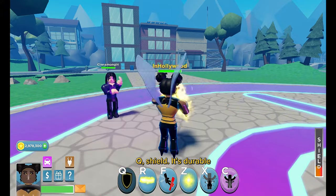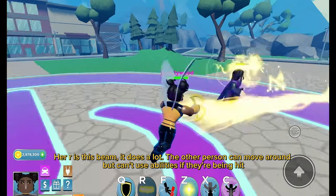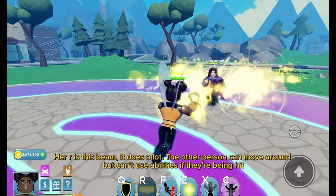Q is the Shield — it's durable. Her R is this beam; it does a lot. The other person can move around but can't use abilities if they're being hit.